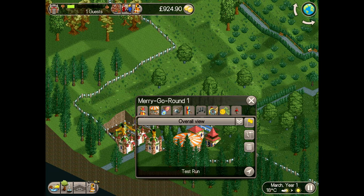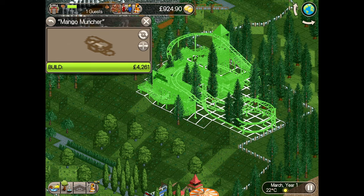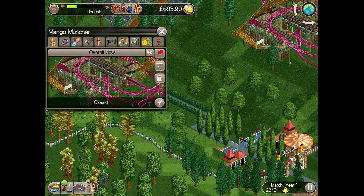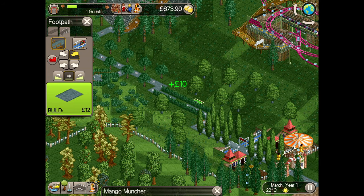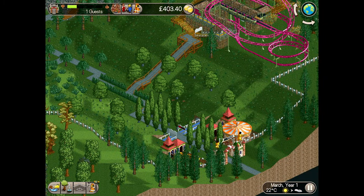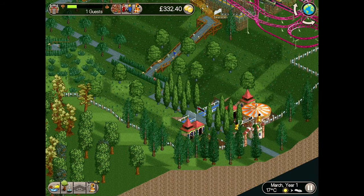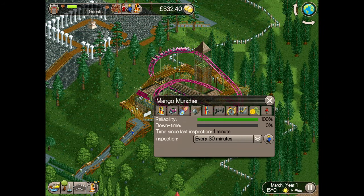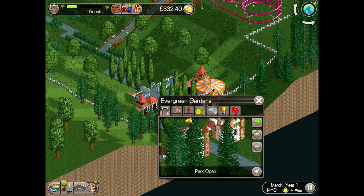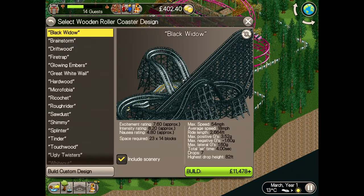But I'll need a coaster too. To start us off, I'll turn to my trusty friend the Mango Muncher, a junior coaster which can sit on that lovely flat area at the top of the hill. A path is needed to get guests up that hill, and I'm ready to test the ride before opening. Some benches, a trash can, and a mechanic and handymen are needed for this area, and then all three rides are ready to be opened. That should attract the first influx of new guests and allow me to raise that entry price slightly.